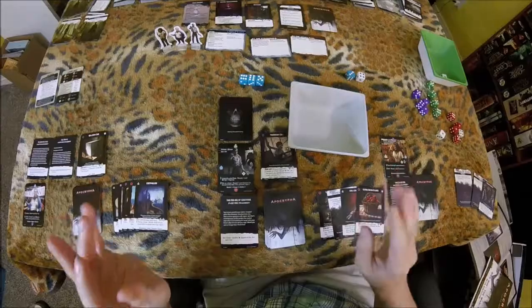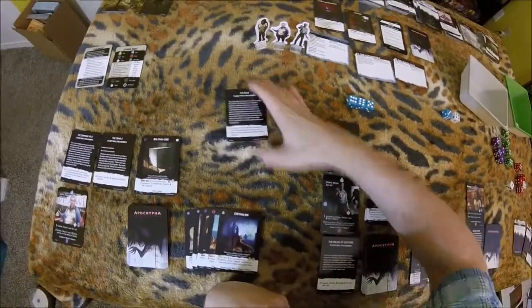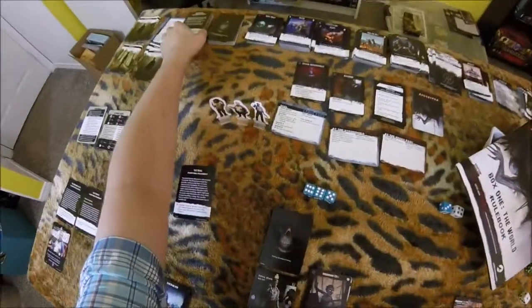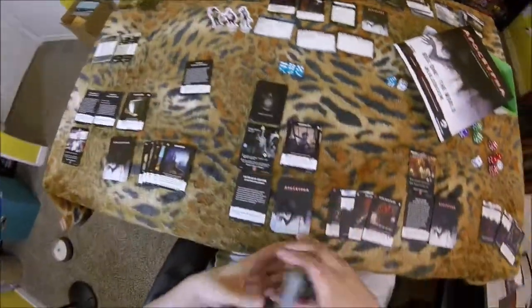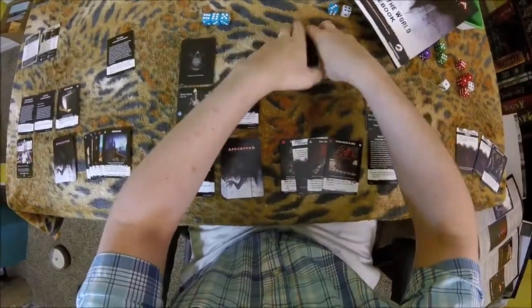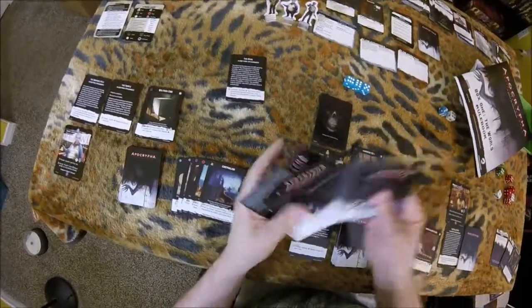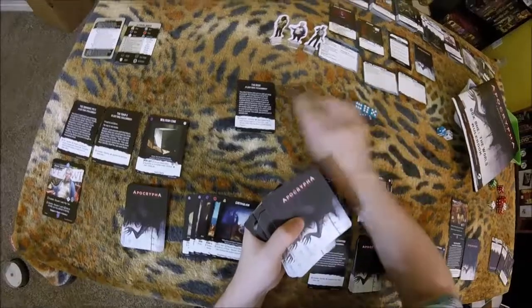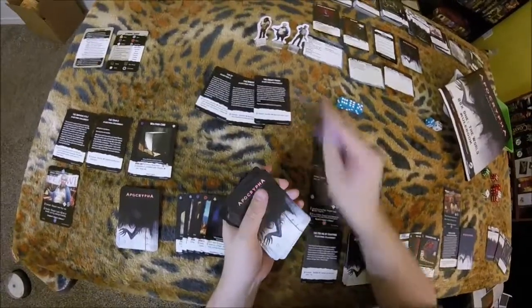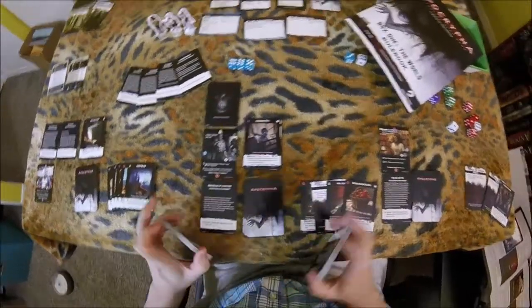And now we go into the mission aftermath. So basically what happens after you successfully win a mission is you take your mission card and you flip it on over, and now it is a fragment. Then you get a number of random fleeting fragments equal to the number of saints, and you add those — one, two, three. And then everybody gets to pick one, and they slot it into their halo if they want.